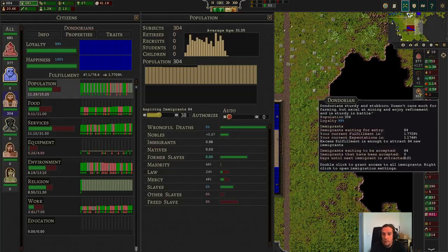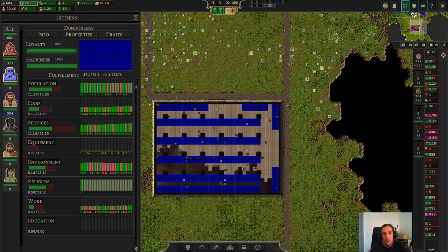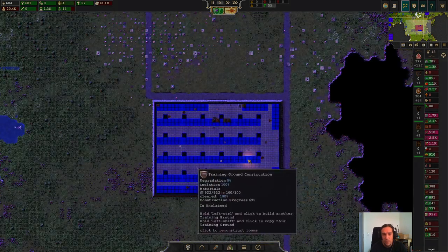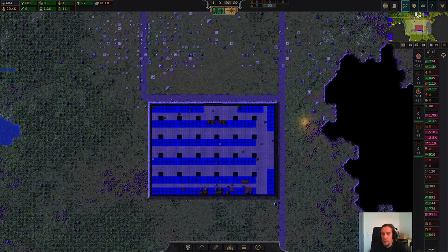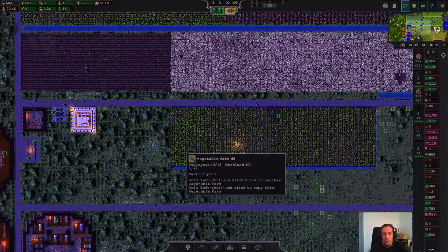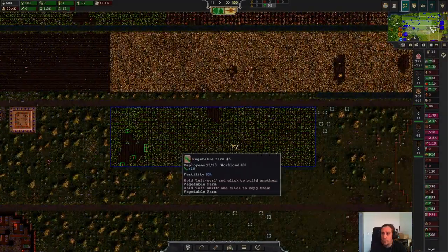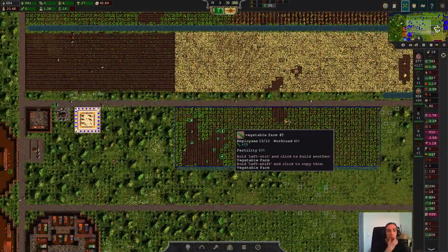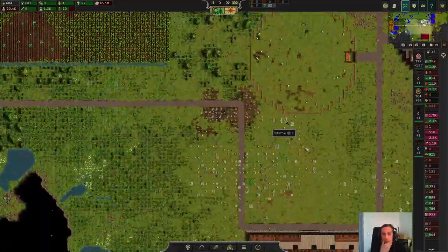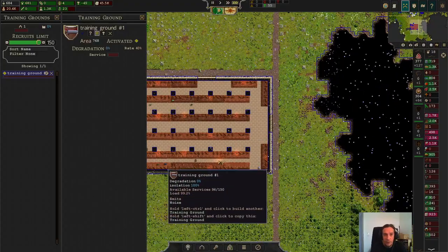The training ground's been completed, so we're going to pick up... we're not going to pick up anybody yet. If I remember correctly, you have to put up a division first before they start training, but I'm a little bit rusty on that. Harvest time — I'm pretty sure I overdid it a tad bit with the productivity increases, but little do I care.